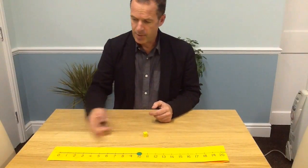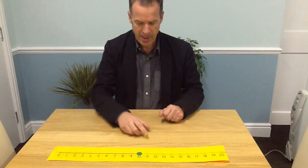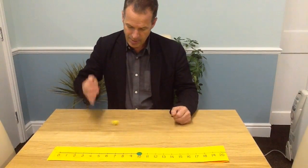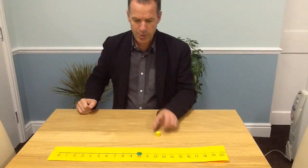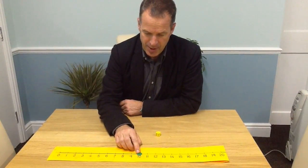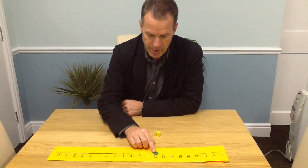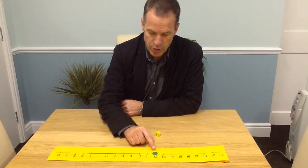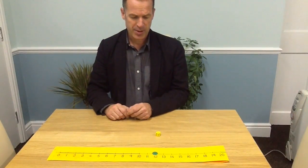Put the counter in the middle, halfway between 0 and 20. The first person to go is going to add, so they roll the dice. It lands on 2 and you're going to add 2 to 10. You can either do it as one big jump to make 12, or you can do it as individual jumps. That's the first person's go.